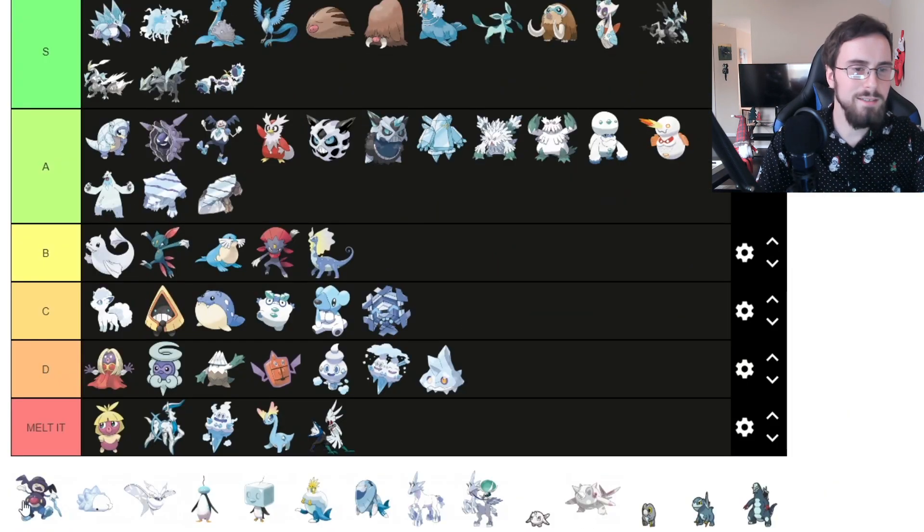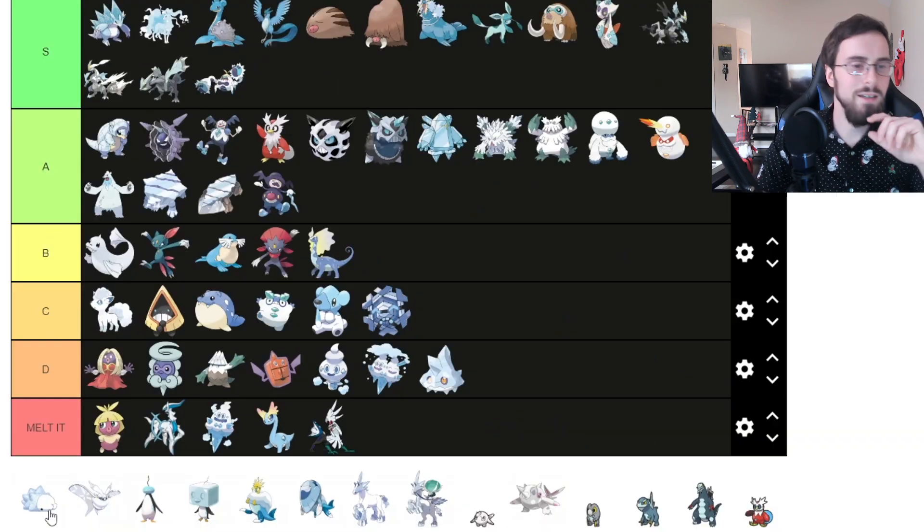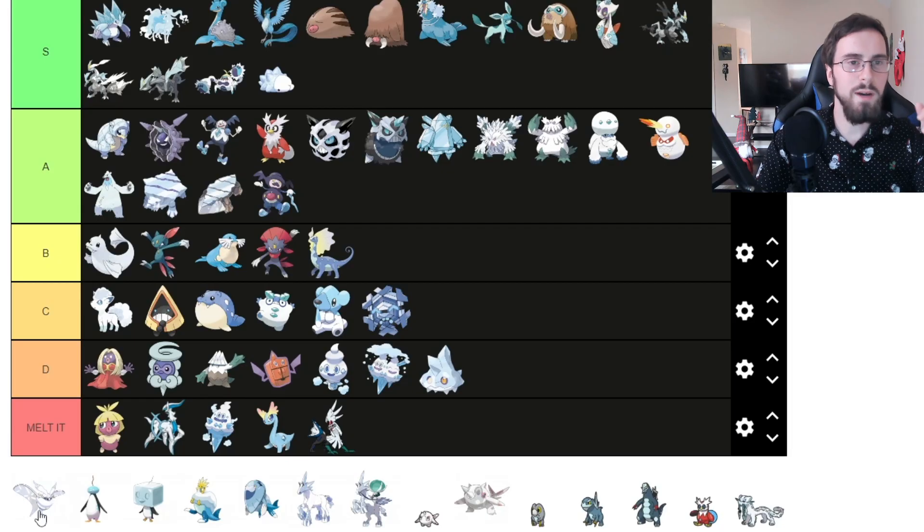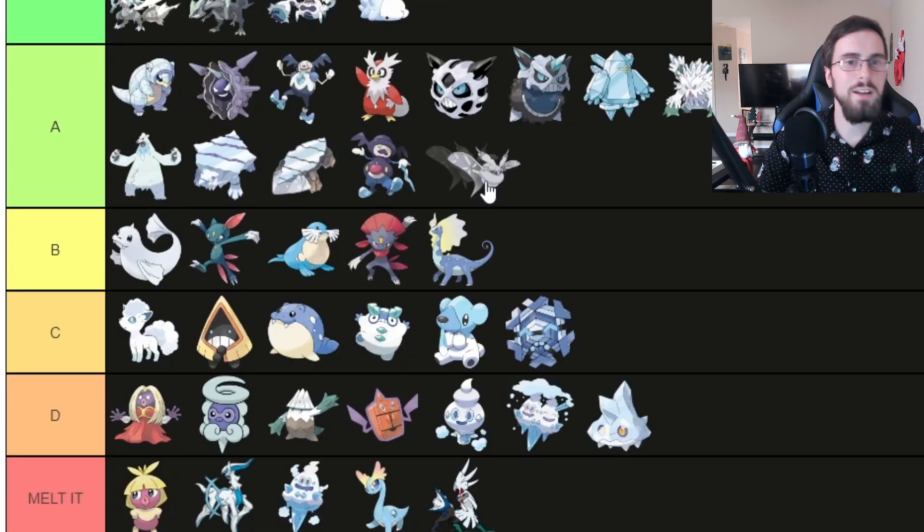Mr. Rime — he tap dances, he has a sick little design. I'm going to put him in A tier. Snom — it's cute, you can't deny it. I'm going to put Snom in S tier. Frosmoth, I actually enjoy Frosmoth — I'll put it in A tier.